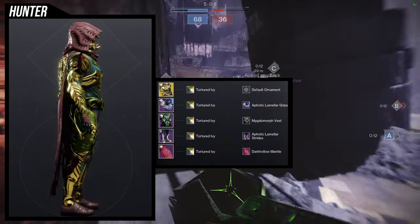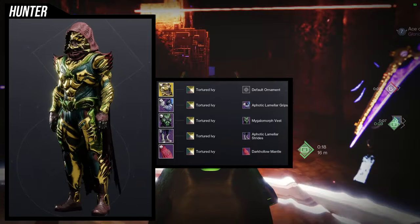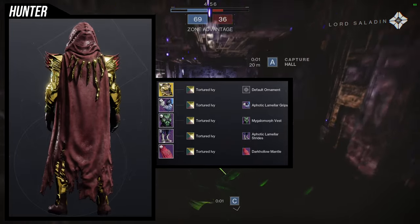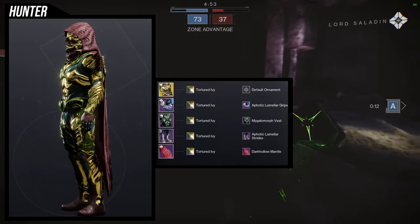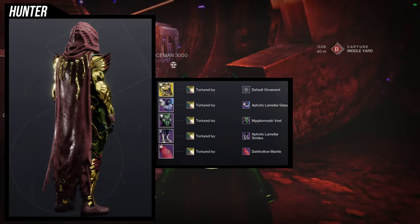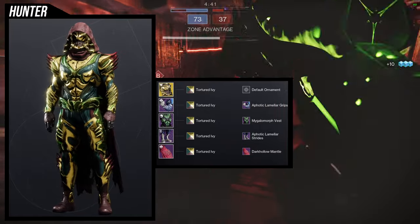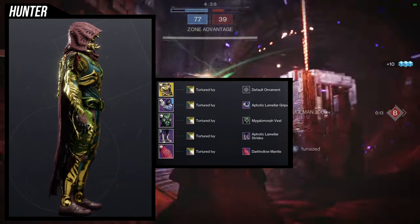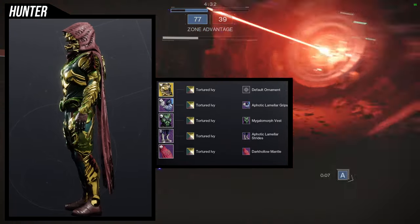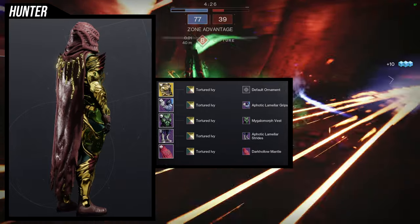The next set is actually the first one I made because I immediately went with the chest piece — I love it. For the helmet we're using the Wormhouse Crown, and we're combining it with the Tortured Ivy shader because that's the closest gold I found at the time, though there are other golds you can use. For the boots and arms we're using the season of the Deep season pass ornaments — specifically the Limilar Strides and Grips. I love these; they look amazing, and with the chest piece they look even better. For the cloak we're using the Dark Hollow Mantle.